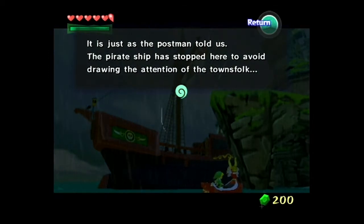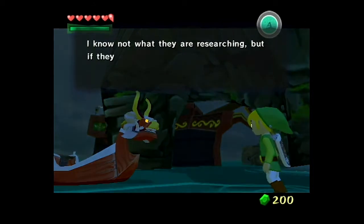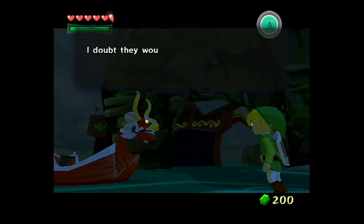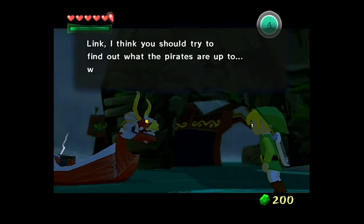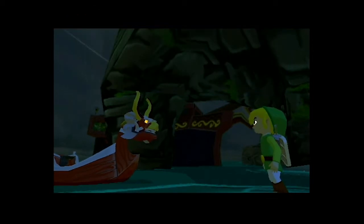It is just as the postman told us. The pirate ship has stopped here to avoid drawing the attention of the townsfolk. I know not what they are researching, but if they are hoping to get their hands on Jaboon's sacred gem, I doubt they would tell you anything directly. Link, I think you should try to find out what the pirates are up to without them finding out about you.